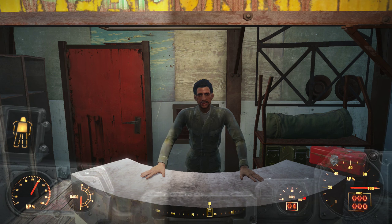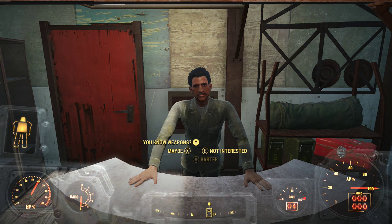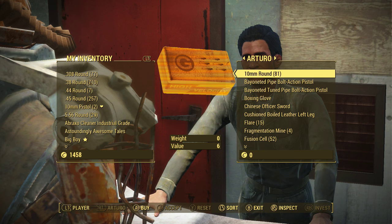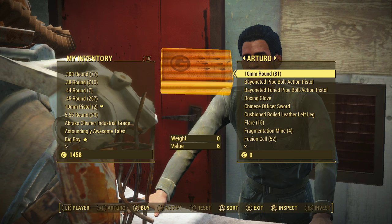If you want to get your ammo back that you used for the glitch, the only way to get it back is by trading with him again and actually buying it legitimately. So again, make sure that the ammo you choose to do the glitch with is the ammo that you don't care about — or if you're just going to buy it back at the end anyway, then go with whatever is going to cost you the least.